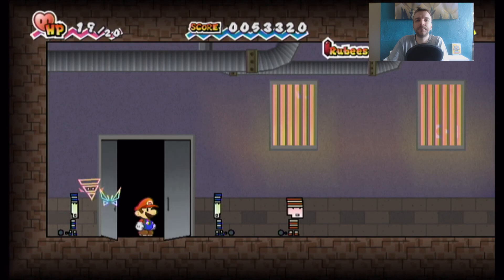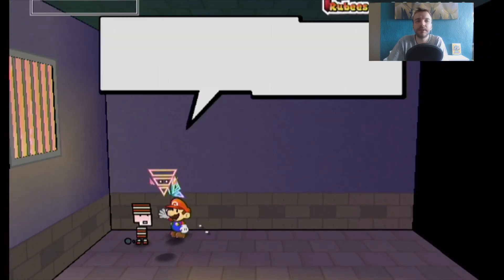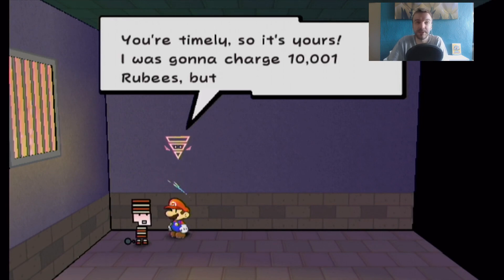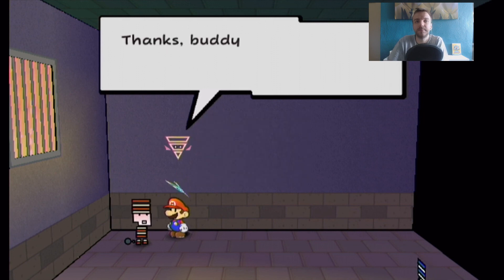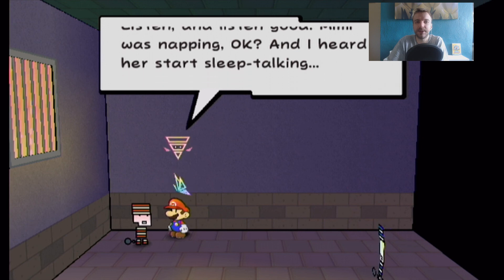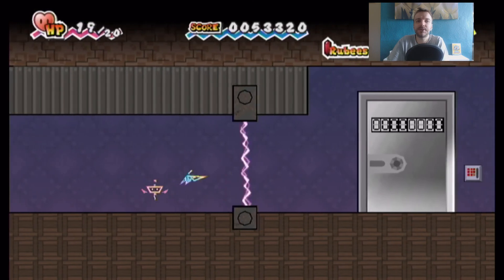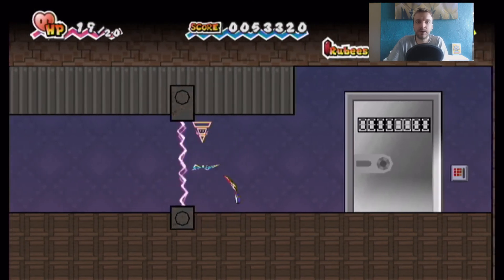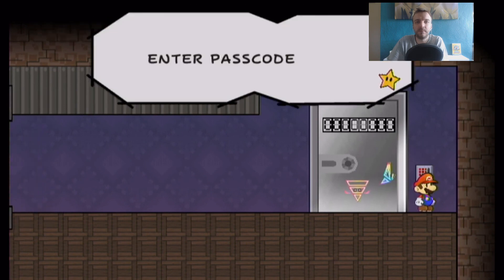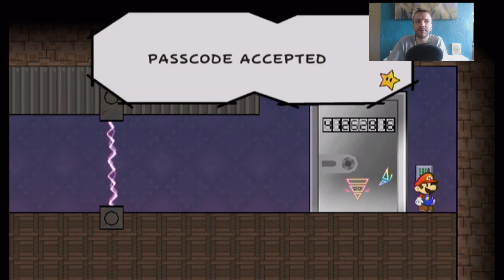Leave the room and go speak to the guy who wanted 10,000 rubies for the information. Pay the man his money — his rubies. He says listen good: Beba was napping, she was sleep talking, and that is the safe key. So if you want to skip like I showed you earlier, go straight through and put the passcode in: 412, 628, 1 — and I think that was 6.